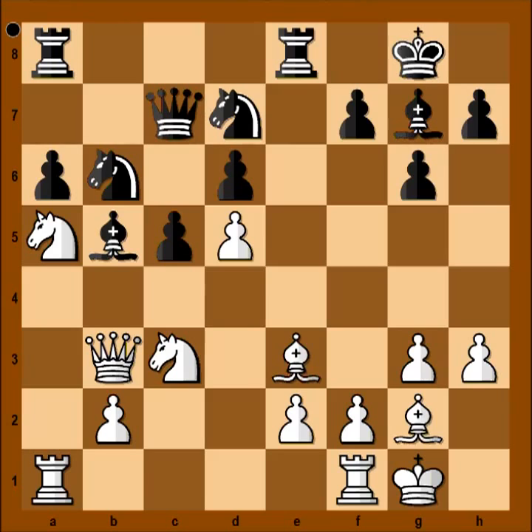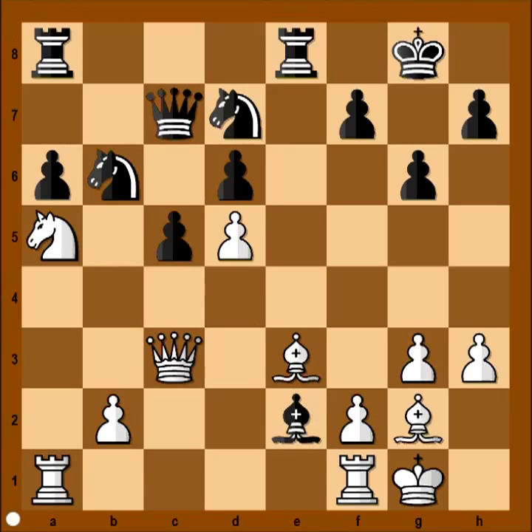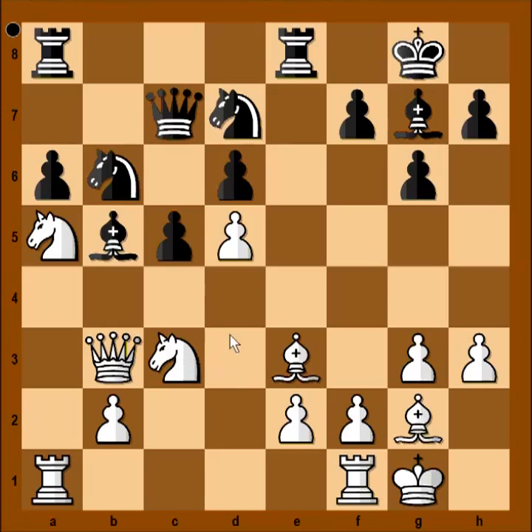Queen to b3. What is this doing? Well, white is tempting black to win a pawn. For example, if bishop takes on c3, then queen takes bishop and black is winning a pawn. But there is a problem with that — dark square weaknesses around the black king. The threat is checkmate, which can be defended with f6. But black didn't like that position, so instead of taking the knight, knight to f6 was played.